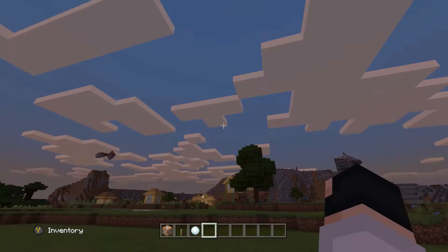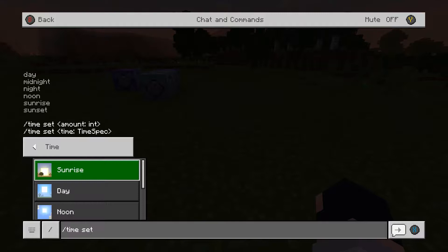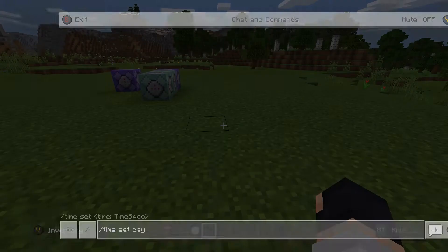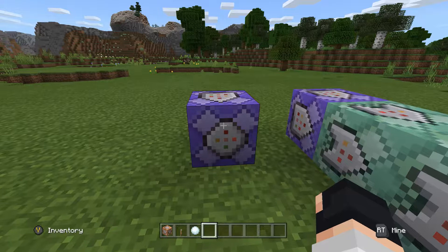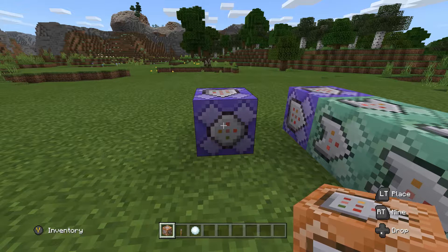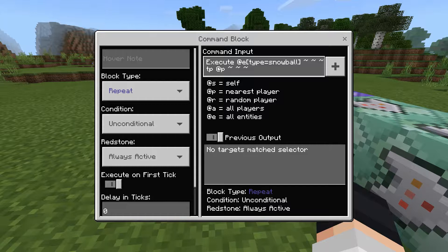Alright, now it's time to get onto the command. I'm about ready to show you how to make the Shidori in Minecraft 1.14. First thing you're gonna need to do is get a command block — you need to get these three things: a command block, a lever, and a snowball. You can get them in the creative inventory, but you'll need to get a command block in the chat, which is just slash give @p command block.